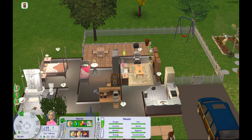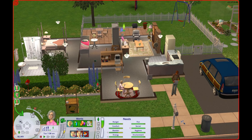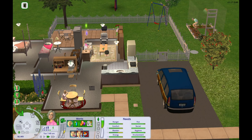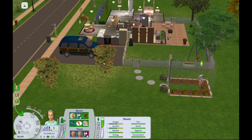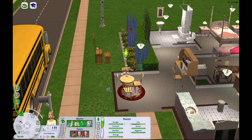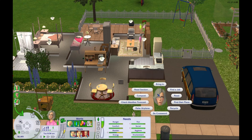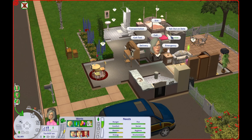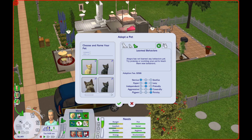Coral wants to gain another skill point — she can come study cooking. She might as well get good at cooking because somebody in this house has to make food. Herb is tending to his plants outside. And the school bus is here — Brenda is going to go ahead and go. Coral just gained another cooking skill point, and now she wants to reach cooking level 4. But for right now what I actually want to have her do is call a service and adopt a pet.